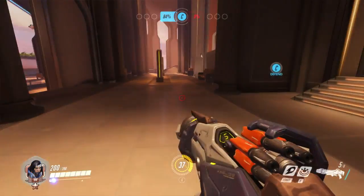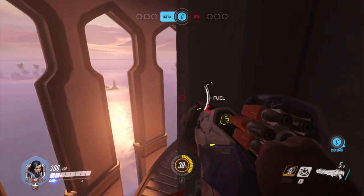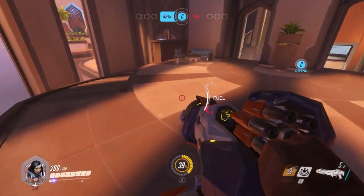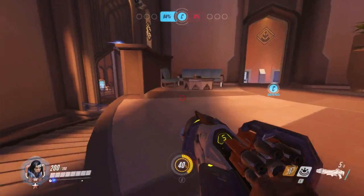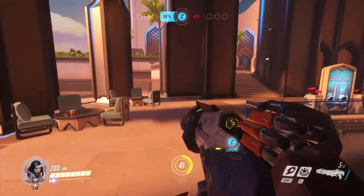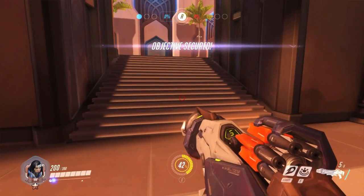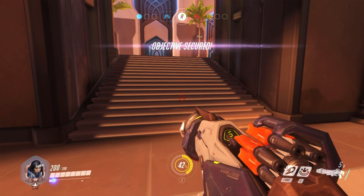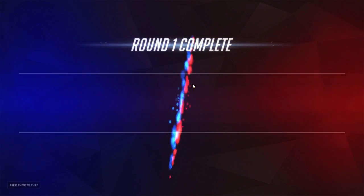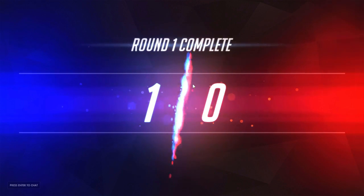That's pretty much it for the first map. There's another health pack on this little deck right here — if you fell off, you'd probably die. That's Oasis Map 1 — it's a very nice looking map, really straight to the point. It'll be interesting to see how teams approach it. Since it's a control point map, there should be three different areas, so let's check the next one.